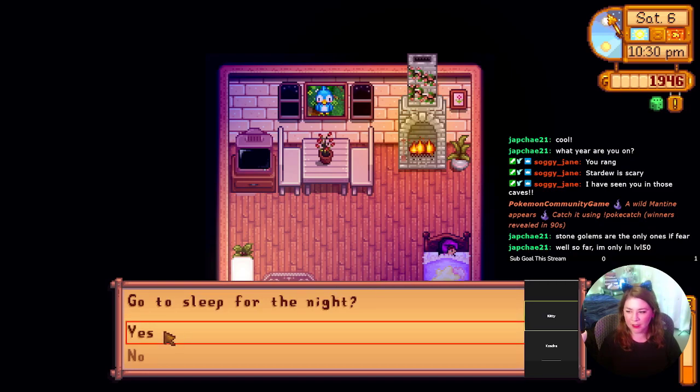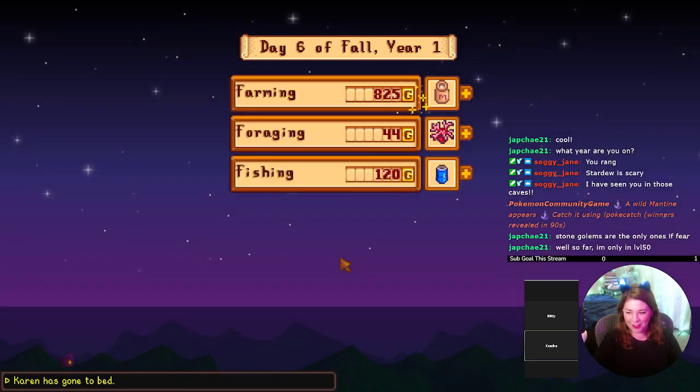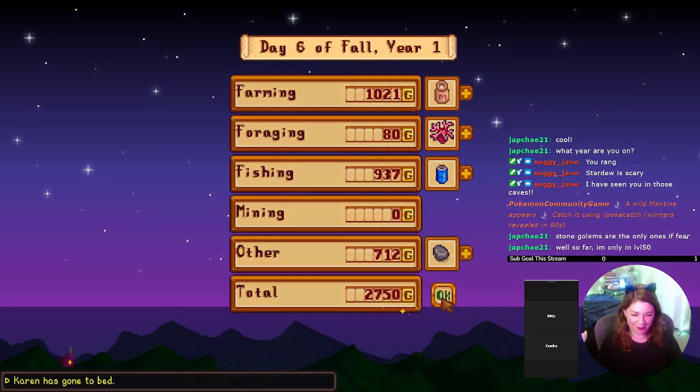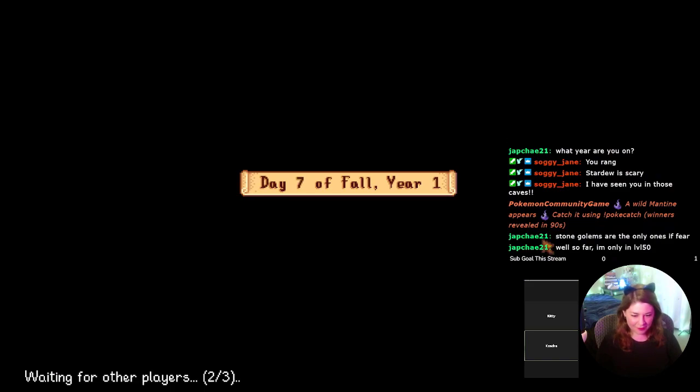It just makes you feel so good. Golems are the only ones Jane fears, and those are pretty scary at level 50 — I agree. The flying snakes and skull cavern are pretty terrifying too. The first time I encountered those I died instantly. I was like 'why do they move so fast, why are they hurting me so much?' Taking half my health in one hit.